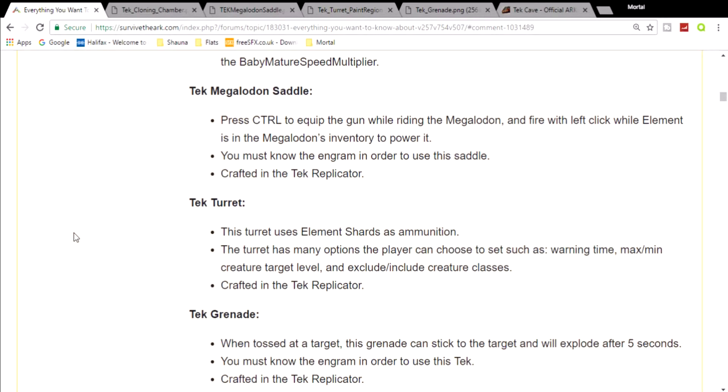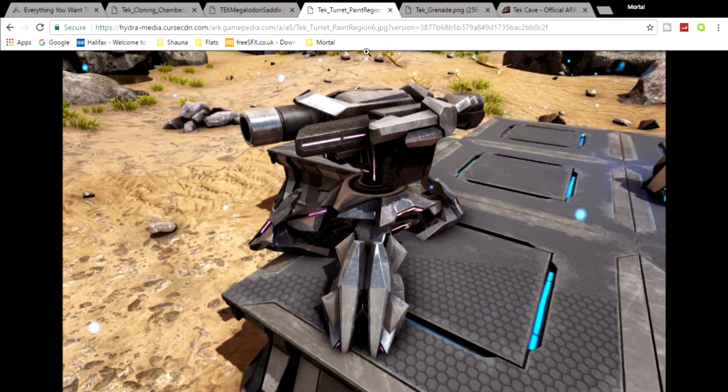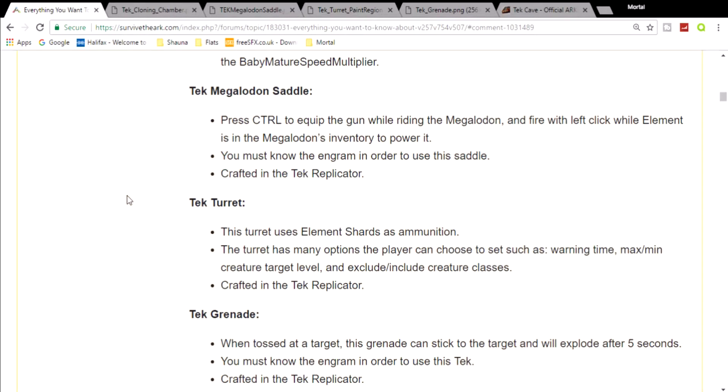The tech turret looks really cool — very modern, just like a sleek normal turret. This turret uses element shards as ammunition so you don't need to craft bullets. Everything in the tech tier uses element. On official servers it's going to be very hard to maintain. The turret has many new options the player can set, such as warning time, maximum and minimum creature target level, and exclude and include creature classes.